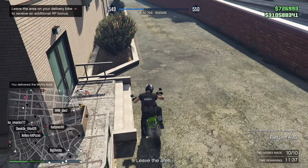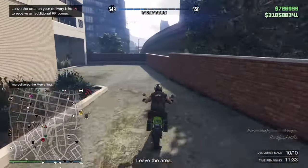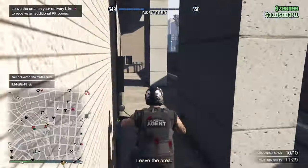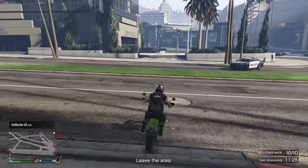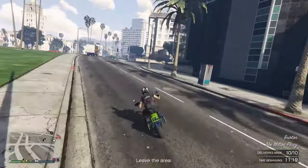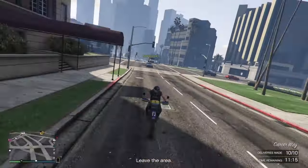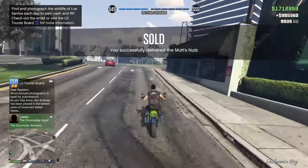There we go — now where's that last drop? That is the last drop, okay, now we need to drive away. I've driven down — no I haven't — there we go, escaped through there. Got away! And that guy is coming after me, but we got it sold — $985,360.